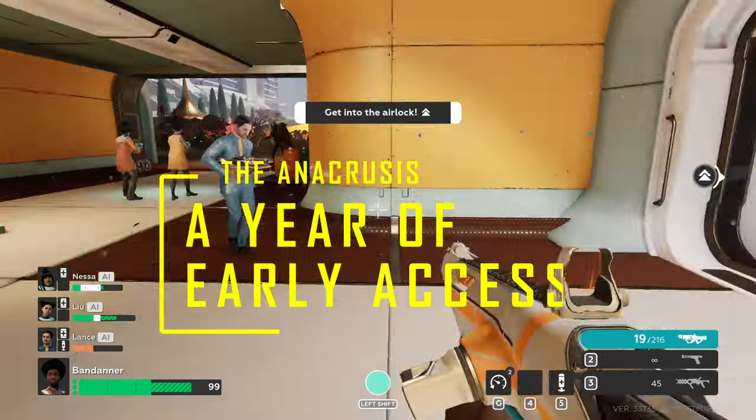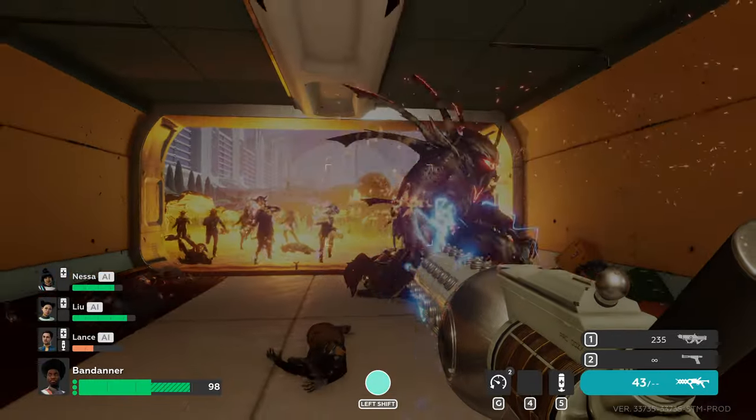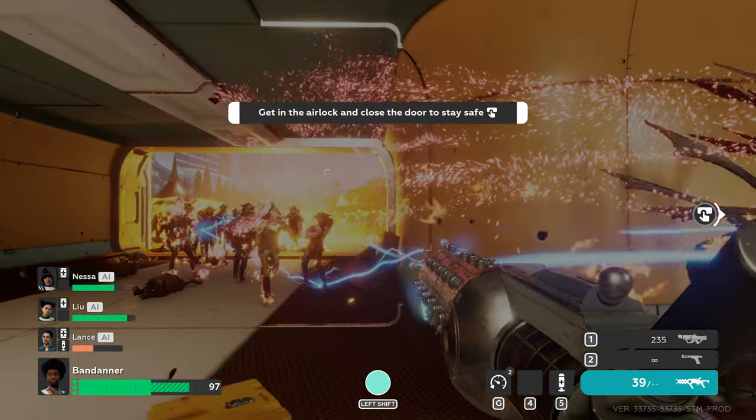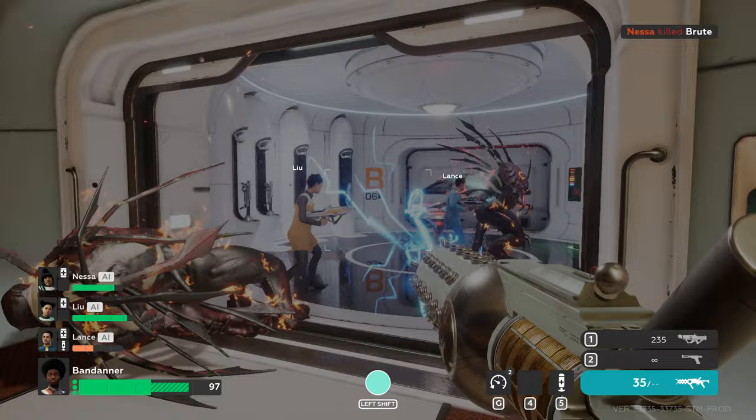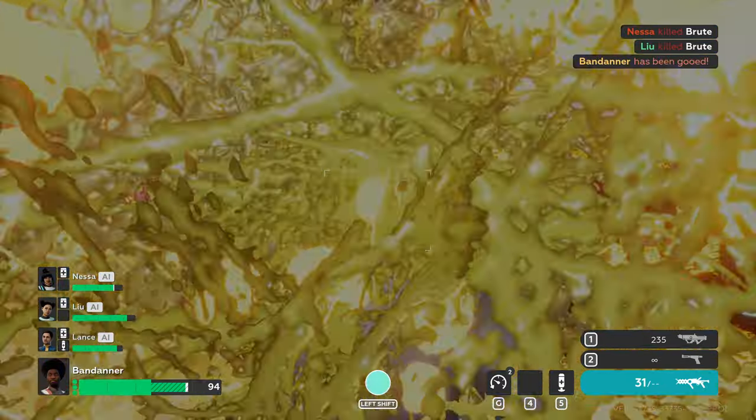Hi everyone, today we're taking a look back at the Anacrusis, an early access game that I can only really describe as Left 4 Dead in Space. But if you want to be technical, it's a four-player co-op first-person shooter on a starship straight out of a 70s sci-fi show.